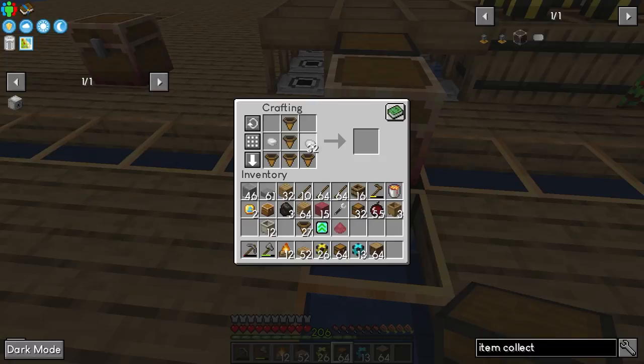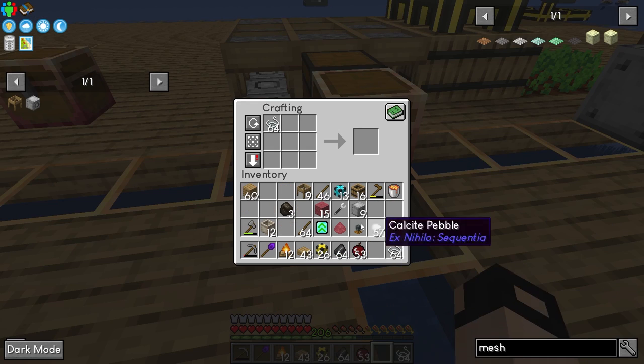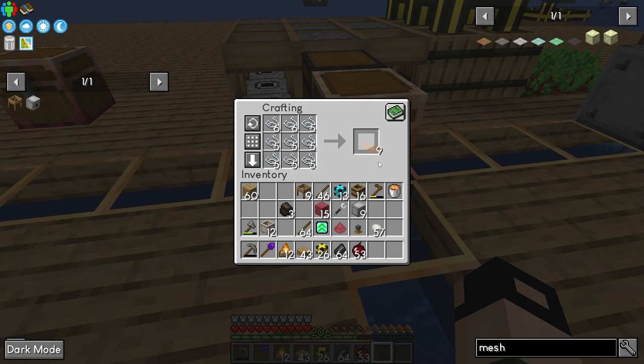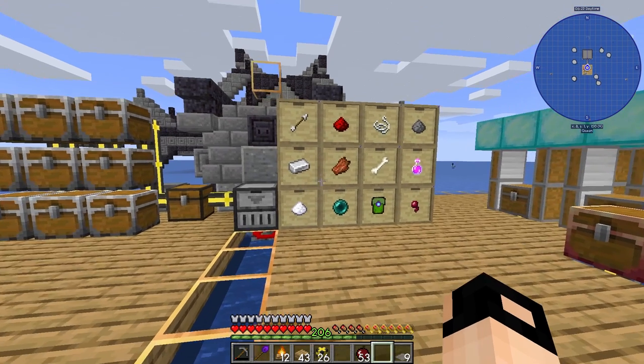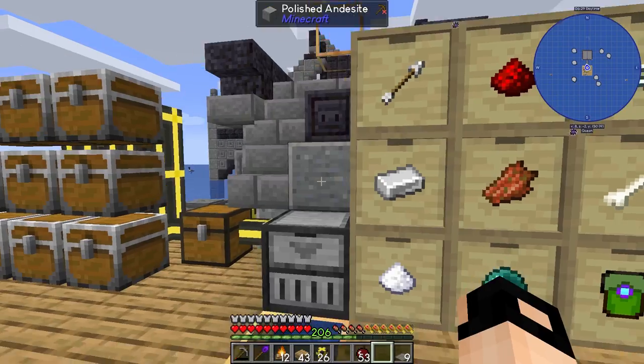We'll need an item collector and I'm going to make nine click machines — you can go with just one, but I'm going with nine, and you'll need nine meshes. At this point we can upgrade them to flint. We've got some iron — 67 — we might as well use it.